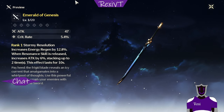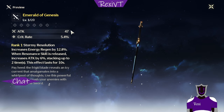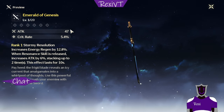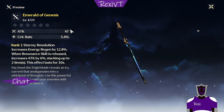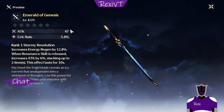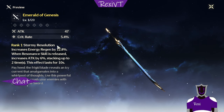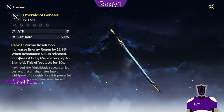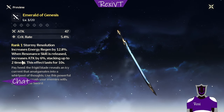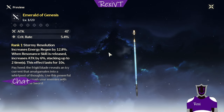Starting from the sword — crit rate, very nice, nice attack stat, and a nice base attack. 47 is pretty high; usually four-star weapons have around 30-something, so 47 is actually very nice. The crit rate is always very nice. Increased energy recharge, very standard. When resonance skill is released, it increases attack by 6%, stacking up to two times, and this effect lasts 10 seconds.